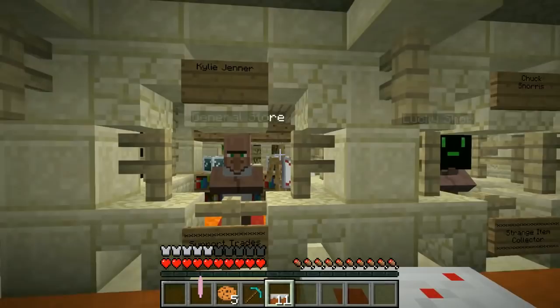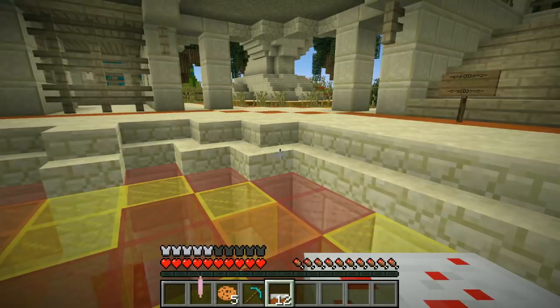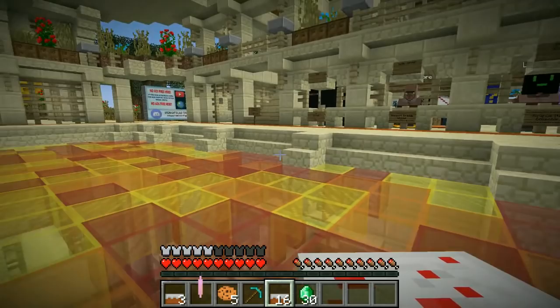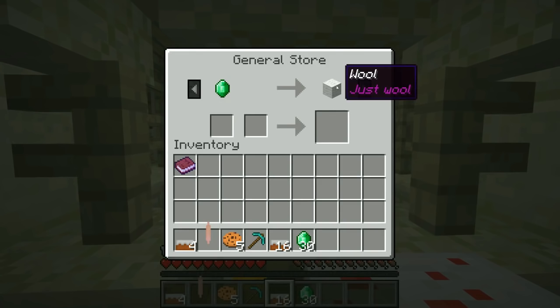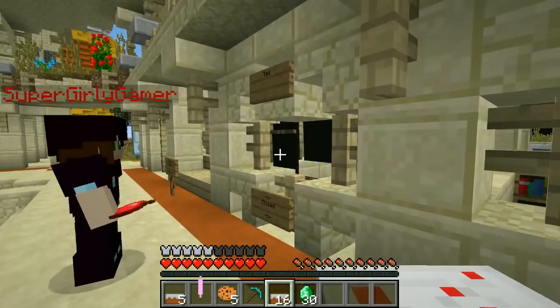The shops are over here — we've got Kylie Jenner and Chuck Norris. But where are the tokens? We've got Pac-Man over there. We are back — we always get 30 emeralds, so Jen there are 30 emeralds for you. Kylie Jenner has support trade villagers — she's got wool, potions, instant health, bread, flint steel, golden apples, and a shield. The cool trades should be over here but Ted isn't here, it's closed.